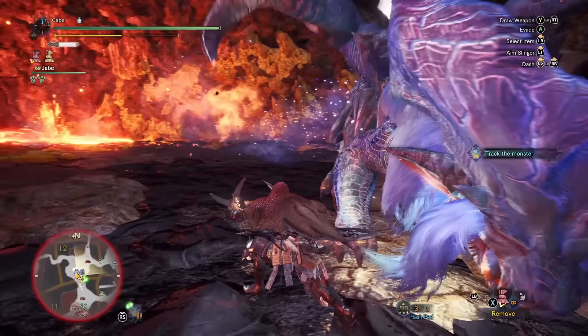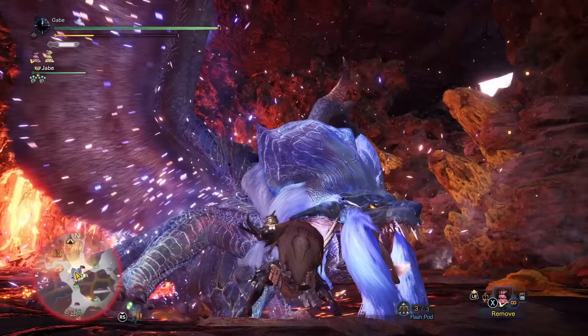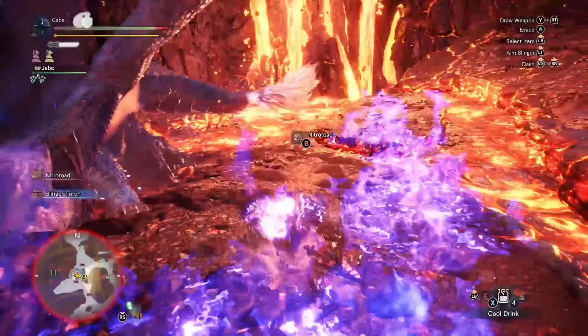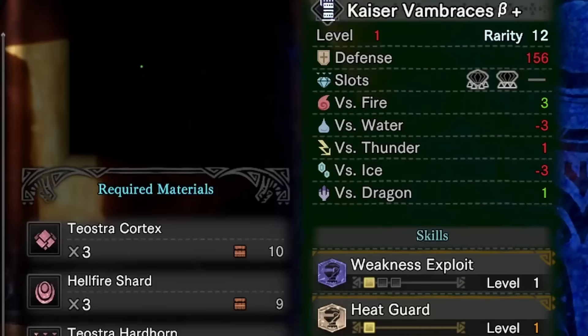Here are a few things that'll help you: Fire Mantle, Cool Drink, Heat Guard skill, Farcasters for emergency, Temporal Mantle, and fire resistance in general. The Fire Mantle is going to be pretty helpful. Cool Drink is your basic coverage — it'll help you with environmental heat and smoldering leftover pools of blue fire, maybe not fresh ones but lingering ones. It does not make you immune to fire blight though, so still be careful. Heat Guard skill nullifies the effects of heat and can be picked up via charm, decoration, or pieces of armor. Fire resistance is always going to come in clutch here.